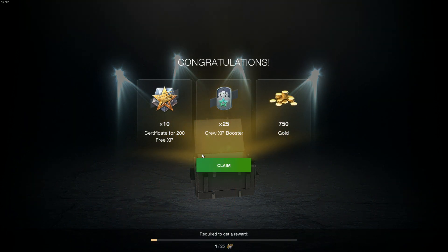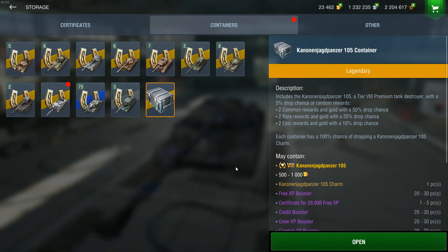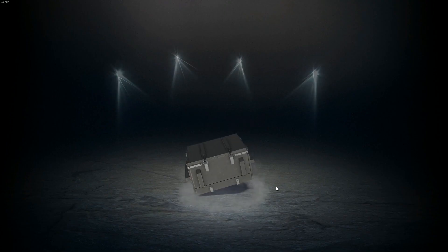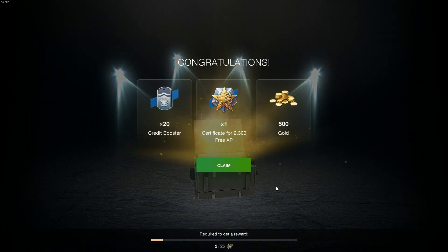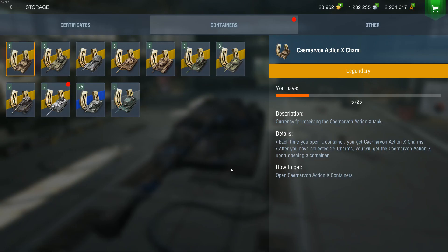That's not bad but it's still throwing away because you could have gotten more. There's a good Stewart x3 and crew boosters — nothing special or interesting. 500 gold and some crew credit boosters, those are great for me at least, but not for you. You don't get the tank; you need 25 charms to get it.